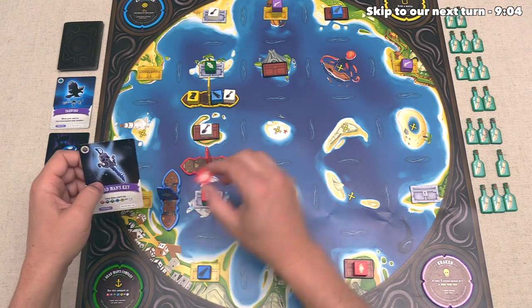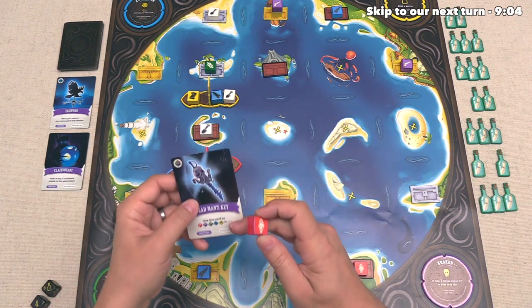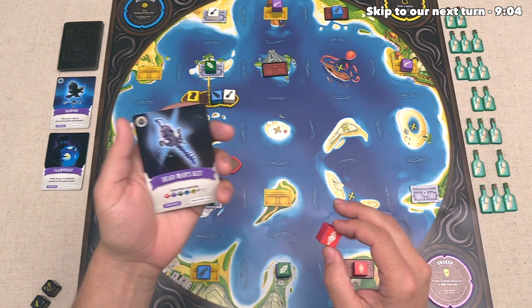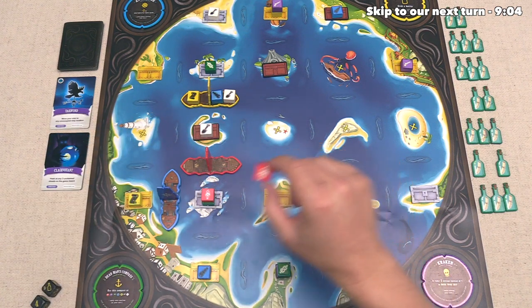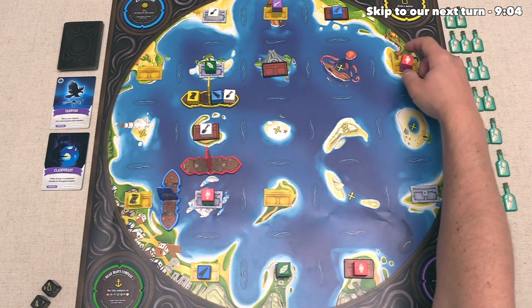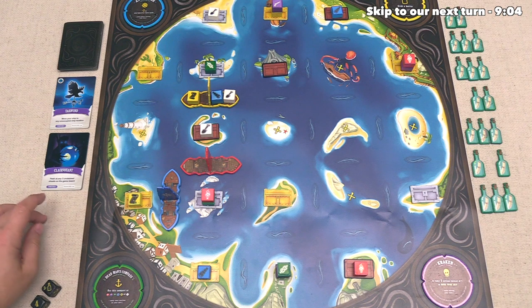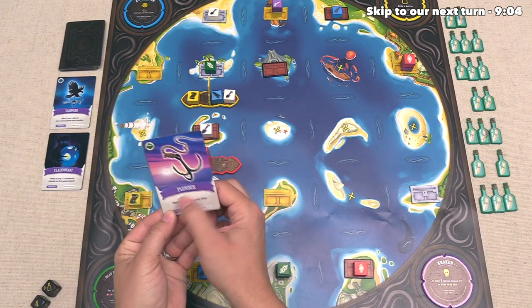This has denied at least one of those red resources from the red player, and of course, the blue player gets a dead man's key, which can count as one of any resource, which could be really helpful for them the next time they open up a chest. So they have to redistribute this somewhere, and they'll put it way over here, pretty much as far away from the red player as possible. They have finished out their three actions, and of course they do have to draw a new card, and this is a plunder card. It costs a green resource to take, and it lets you steal one resource from any ship.